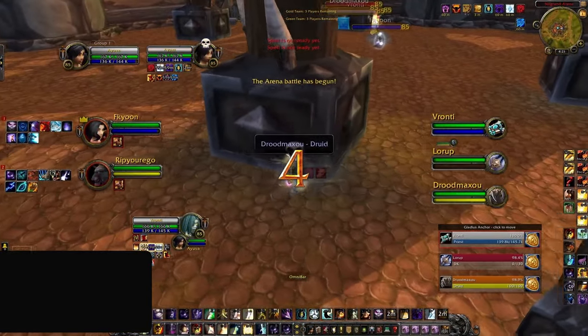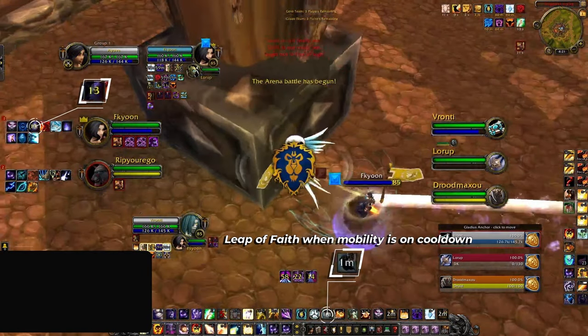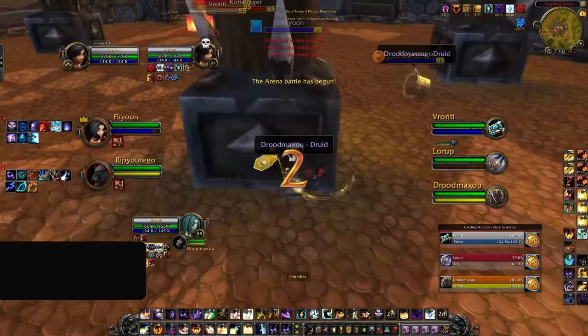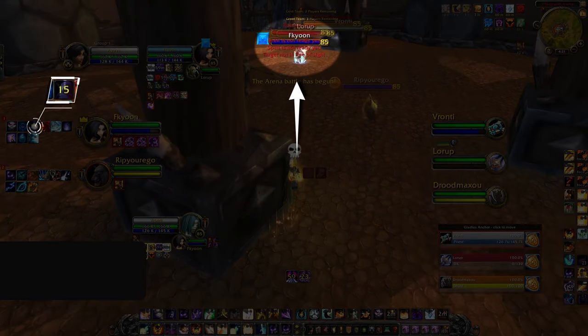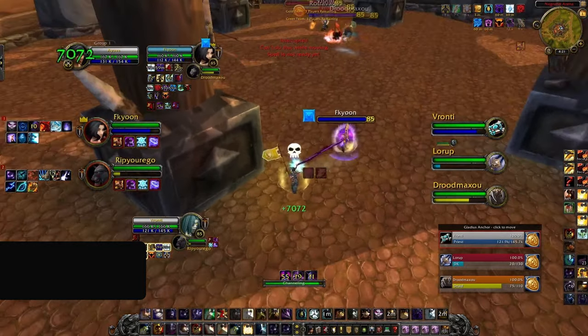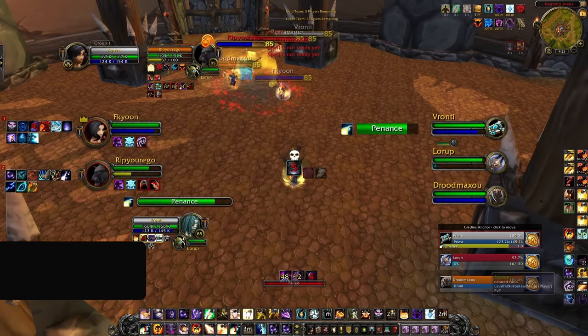Discipline Priest tends to play with specs that rely on mobility in order to reduce the bulk of their damage intake. If we're able to track that mobility via an add-on like Omni CD, it allows us to use our Leap of Faith as almost an extension to that player's mobility kit. For example, a mage gets death gripped by the Death Knight and responds by blinking away, but the Death Knight has already closed the gap — meaning our mage is stuck and is going to take a lot of damage. Luckily, the priest just Leap of Faiths him to safety, reducing more damage than any other cooldown in the entire defensive toolkit.